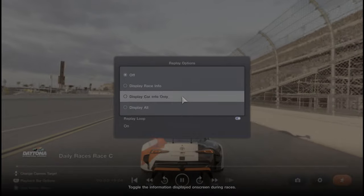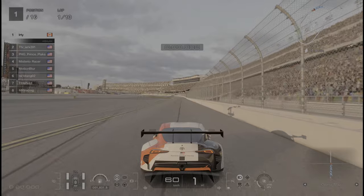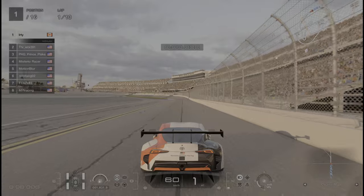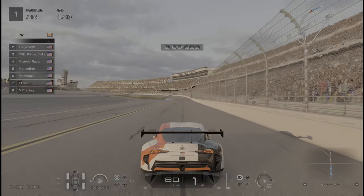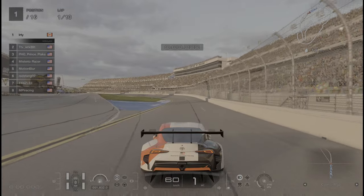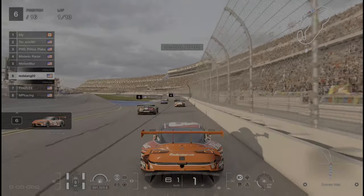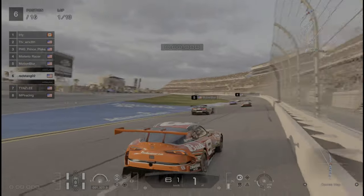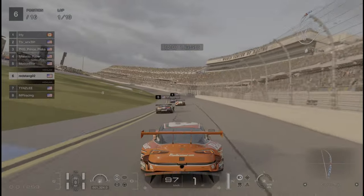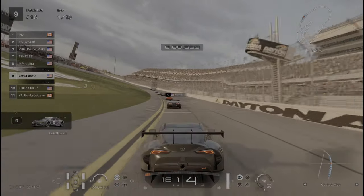Starting on pole position. The time trial lap times are pretty respectable — put me about 60th at peak ranking, top 40 on day one, currently around 80-something worldwide, which is not bad. Field strength has a lot of A-plus drivers in here, and a few A-rated ones as well. That is an awesome scheme by the way — Dale Jr., looks like from 2002, you can tell by the Winston Cup logo. We've got four GTs, four Vettes.